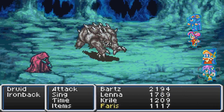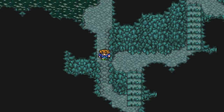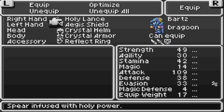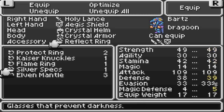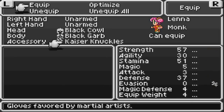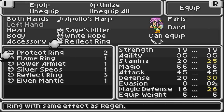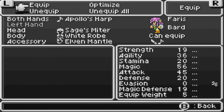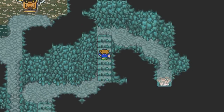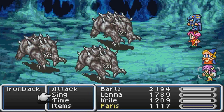Let's see what this dungeon has in store for us. Oh, these look familiar. Renew you undead — nope, I'm getting out of here. I can also get rid of the reflect rings now, it's unnecessary. Elven Mantle, Kaiser Knuckles, Elven Mantle, and Elven Mantle. I really love that evade chance, as Lena demonstrated earlier in the fork tower.